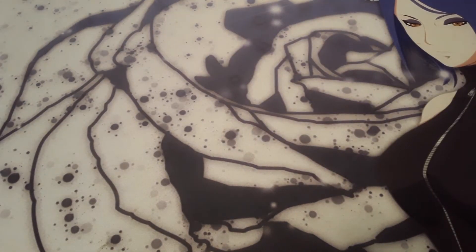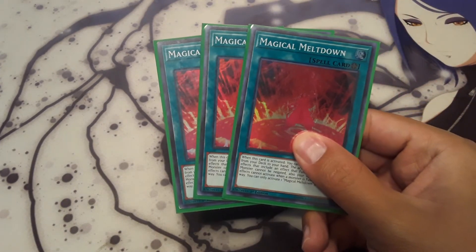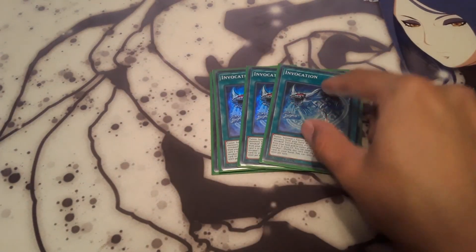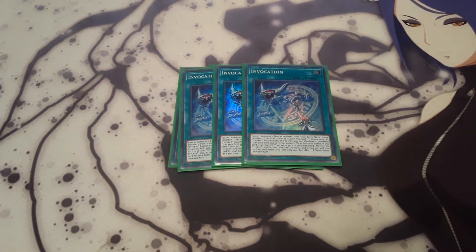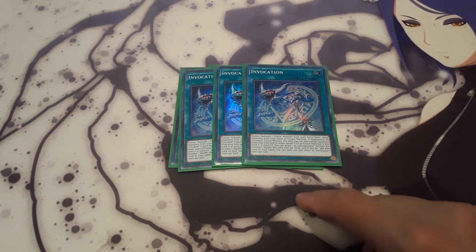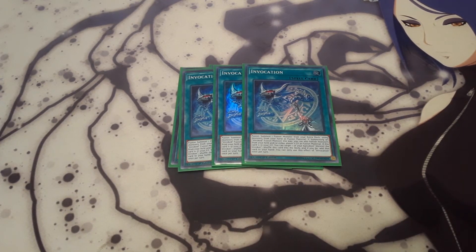For the spells, I'm running three Meltdown — adds you your Alistair when activated, and then your opponent can't negate fusion summons. And then three Invocation. If you're using monsters from your hand, it acts as a regular polymerization card. But if you're going for an Invoked monster, you can banish the materials from either player's graveyard or field. That is a hard once per turn for the Invoked monster, but if you have multiples with materials for different fusion summons, you can activate multiple Invocations in a turn.